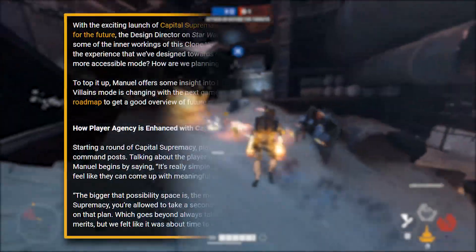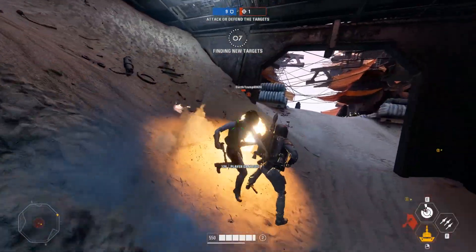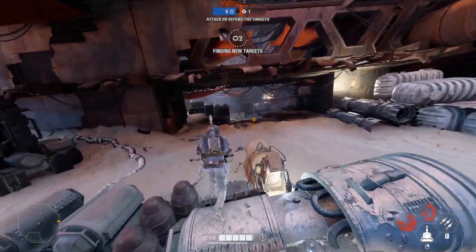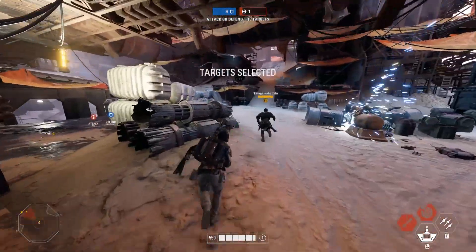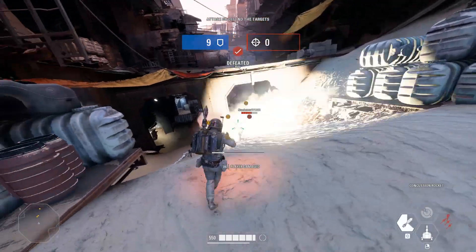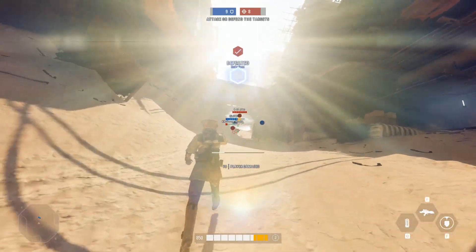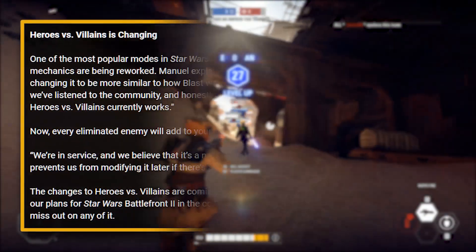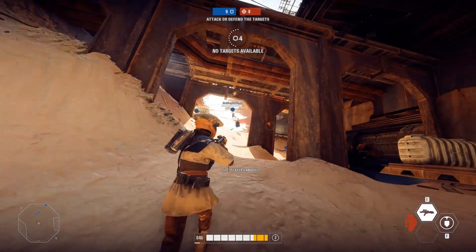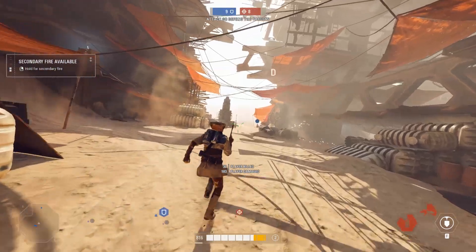Let's move on to an article posted on the Battlefront 2 website detailing how they changed Kashyyyk and things that went into the Kashyyyk map for Capital Supremacy. It's a really good article — they've been making some fantastic articles lately. At the very bottom is an interview with Manuel, the designer of game modes who made Ewok Hunt and has been working on Capital Supremacy, and he talks about the Heroes vs Villains rework. He states it's one of the most popular modes and the core mechanics are being reworked, changing it to be more similar to how Blast works by removing the target system.